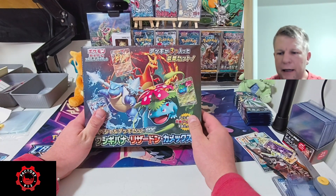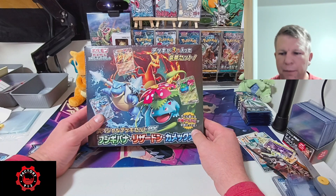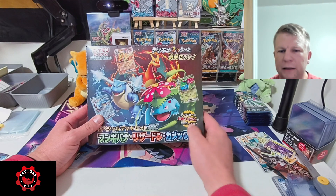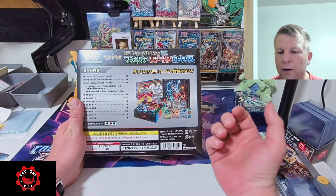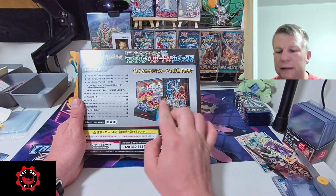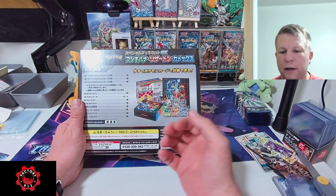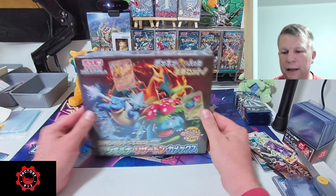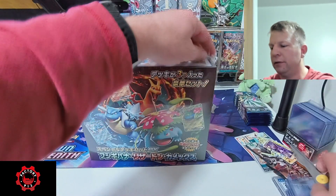Hey there, factory family, it's Gideon. We are going to do a deck box opening — this is the brand new Japanese deck box that just came out. There should be three decks in here surrounding Venusaur, Charizard, and Blastoise. We should be having three separate decks, three coins, and the most desirable are going to be the three promo cards. You've got a play mat, some damage counters, and some information sheets as well.